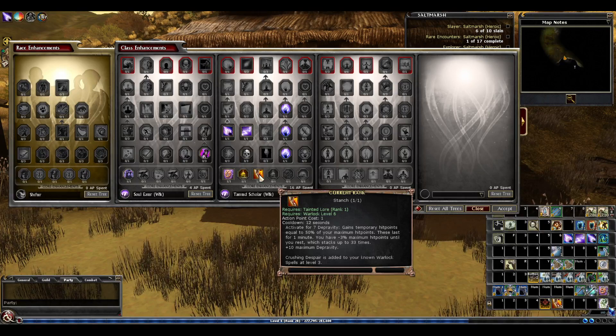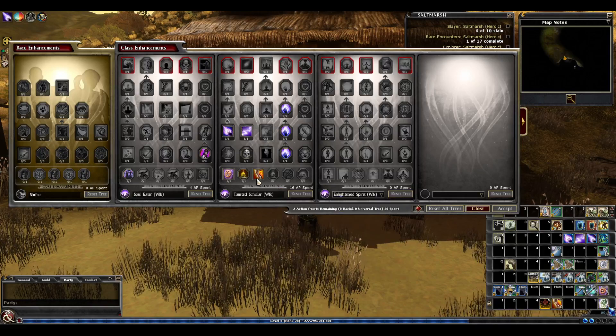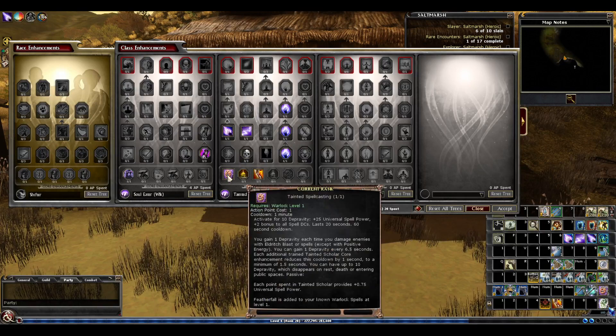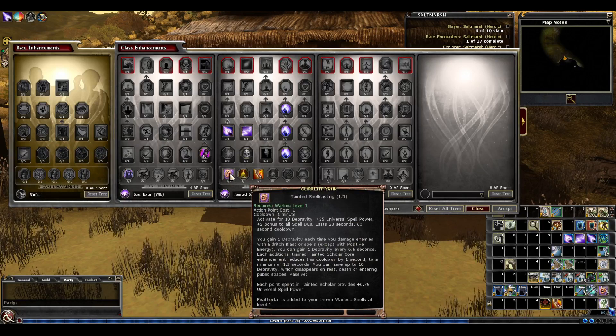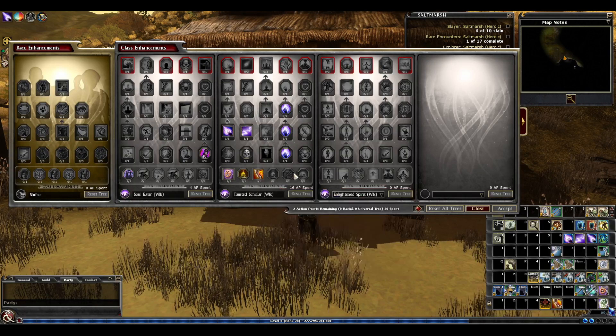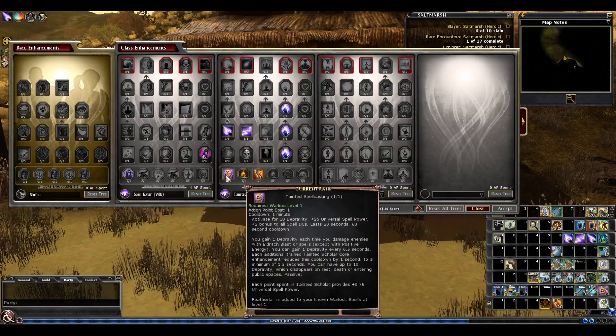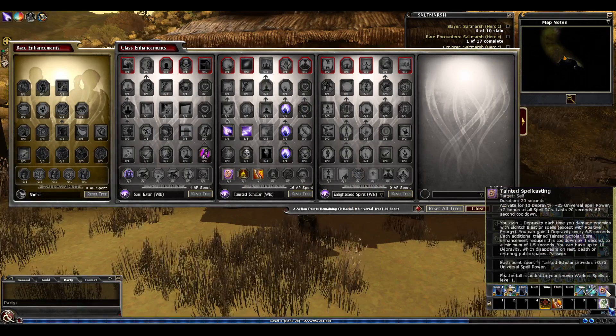For a huge boost in temporary hit points - going into a boss fight, or a big room - it's just great, especially when questing on your own in Reaper where self-healing is limited. I really like it; at level six it's a big boost to survivability. I should explain the concept of depravity. Several of the causes here work with it: the third cause gives stanch and this one gives tainted spellcasting - a spell power and spell DC boost.